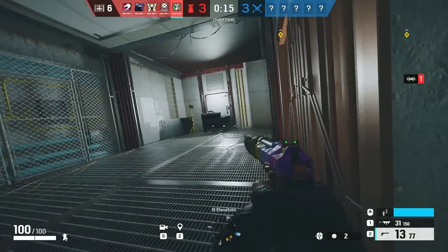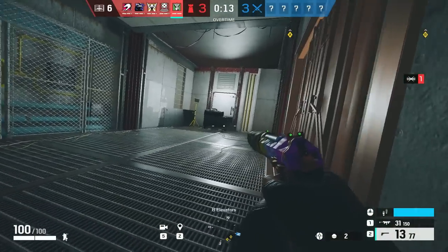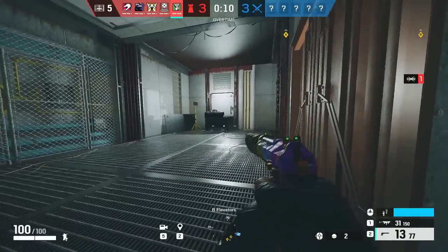Then we have Caveira — one simple tip: go hide. If they know you're Caveira, they will be super scared, or they all push together as a team, and there's no way you can get an interrogation.